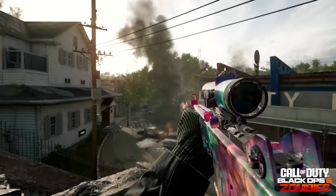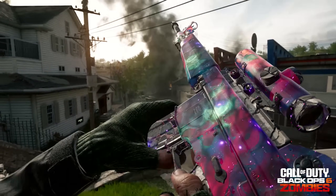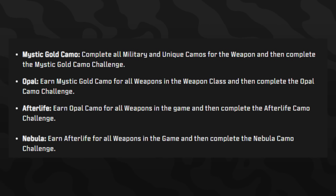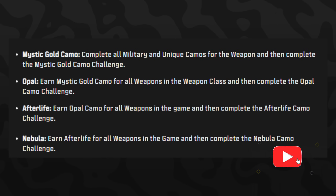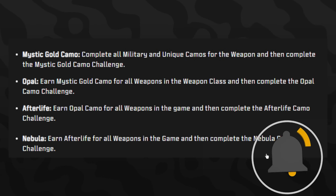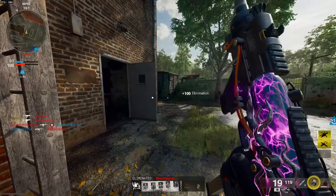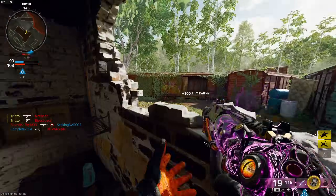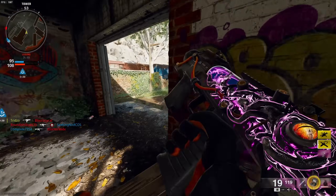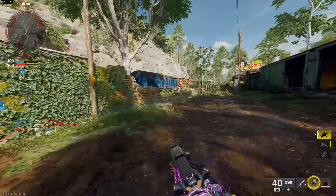To unlock Mystic Gold, complete all military and unique camos for the weapon and then complete the mystic gold camo challenge. Once you unlock gold in the entire category, you begin working on Opal — very similar to diamond. Then Afterlife works the same as dark spine. Remember, because you're in zombies mode, all these challenges will be tailored to zombies — probably eliminating manglers, killing a certain number of zombies, or completing tasks in zombies, similar to how it works in Modern Warfare 3 zombies.